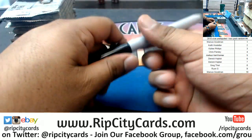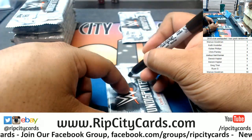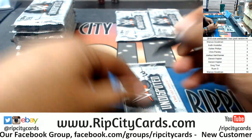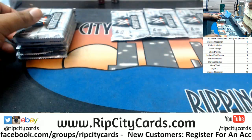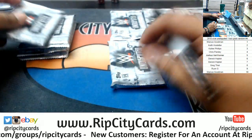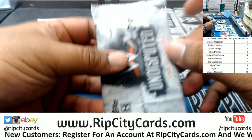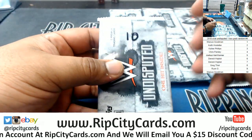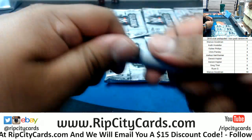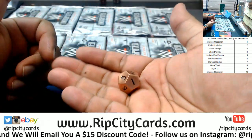All right. So what I like to do is I like to open the box first, number the packs, and then we random one. This will be number one, two, three, four, five, six, seven, eight, nine, and ten. It doesn't really look like a ten, but there it does better now. All righty. So I've numbered all the packs, one through ten.